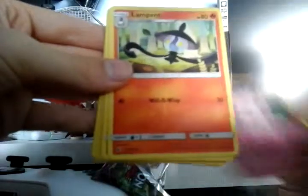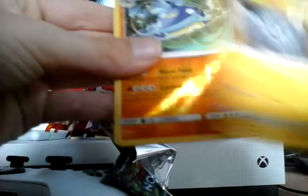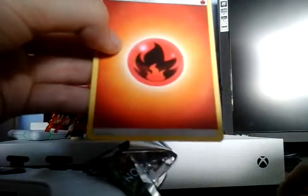Opening the Tapu Koko pack first — the new Gen 7 guardian. Let's take three from the back. Cards revealed: Clefairy, Clefable, Lampent, Machoke, villain type, Clefairy, Roggenrola, Barboach, Geodude, Swellow.